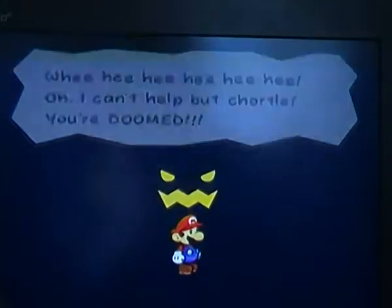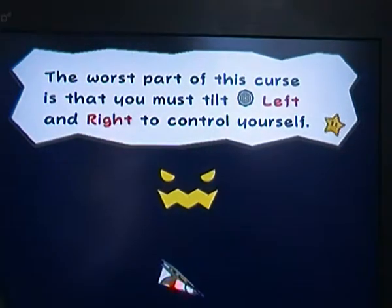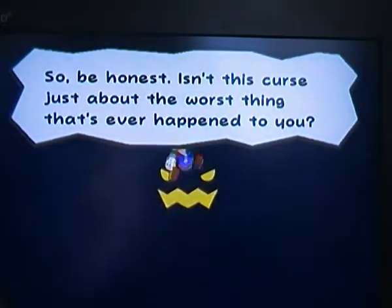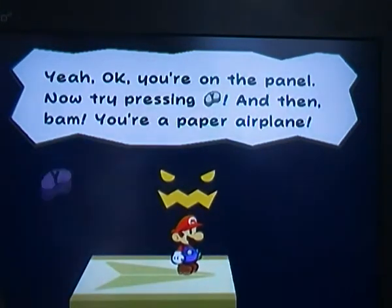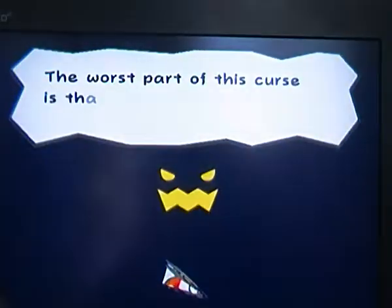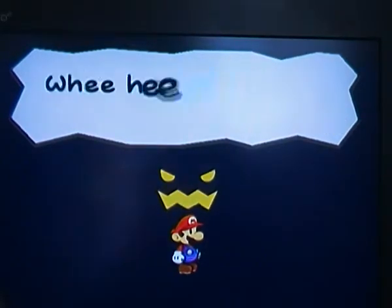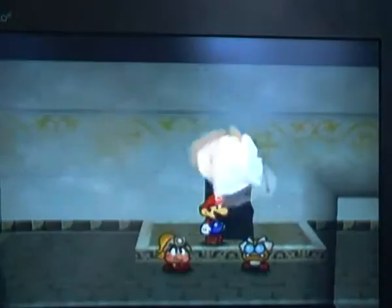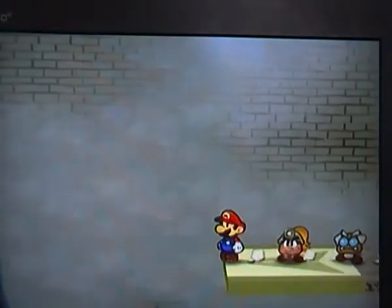The box entity says if you press Y, Mario can become a paper airplane. There's a space you need to press Y on. I honestly - this is like the first episode again. I already know - I just pressed A too soon. It's not been telling me the same thing like five times now.